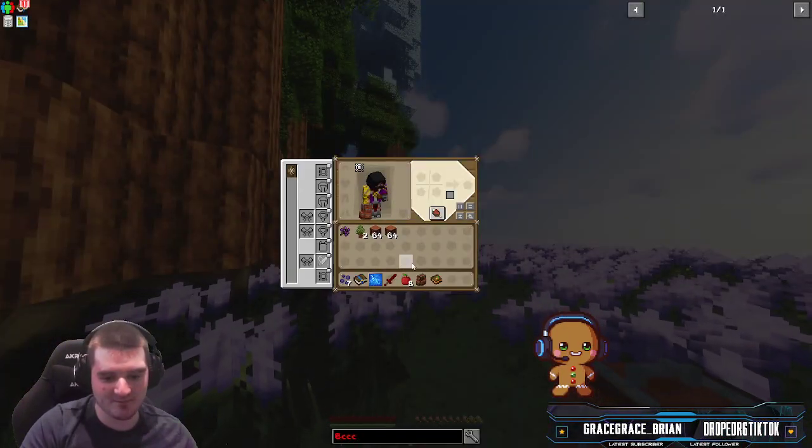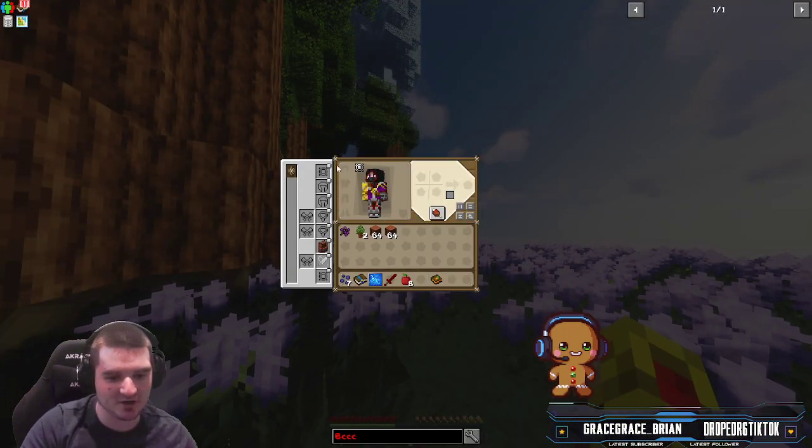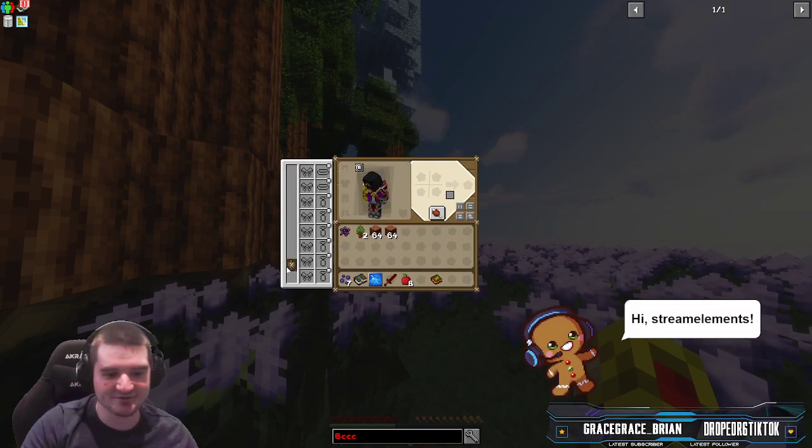You start off with a backpack, which we're gonna clip to the back slot. This is your Curios slot — you can equip all different things in here.